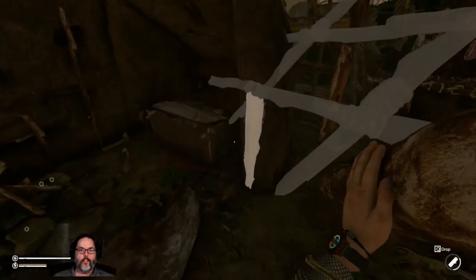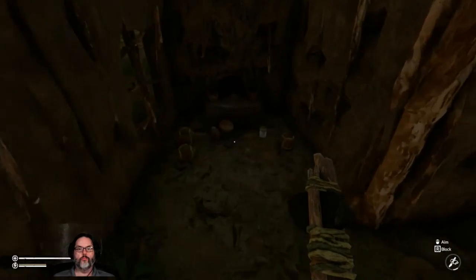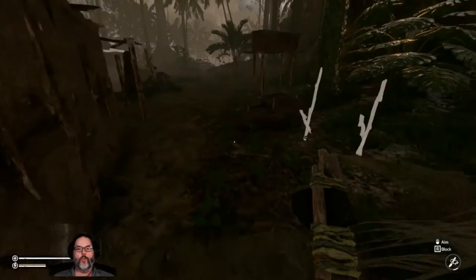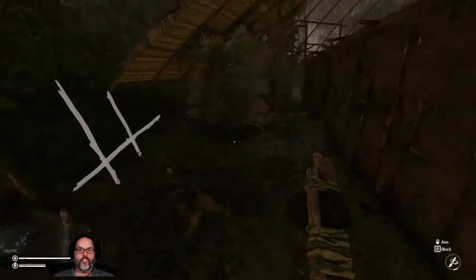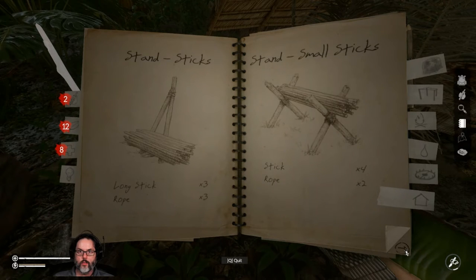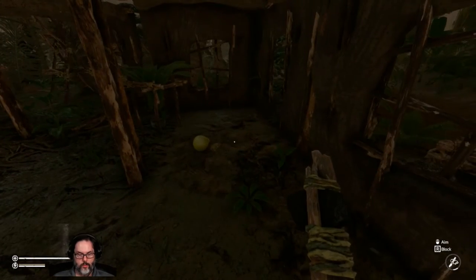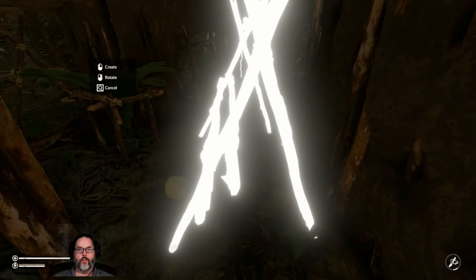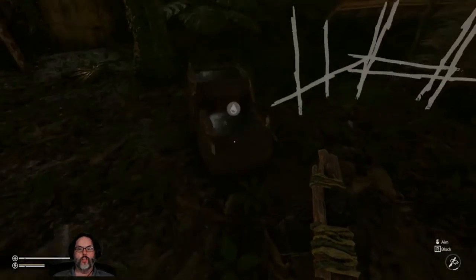We're going to need one, two, five long sticks and a log. You can see we do have quite a few long sticks. I would not mind building that again, and building that — maybe right there. A lot of long sticks. Leave a like, subscribe if you don't mind, and we will see you guys next time out in Green Hell. We'll talk to you next time — have a good one, bye.